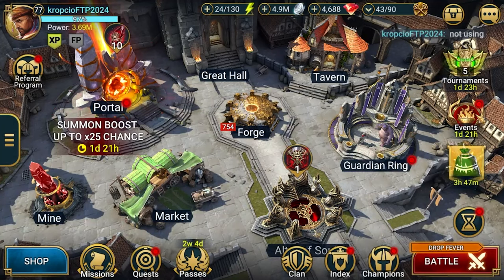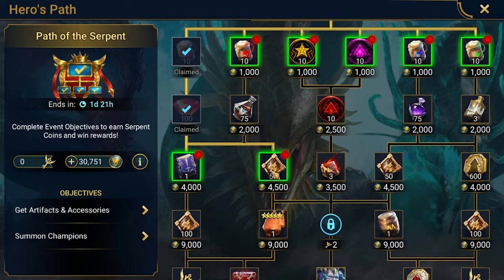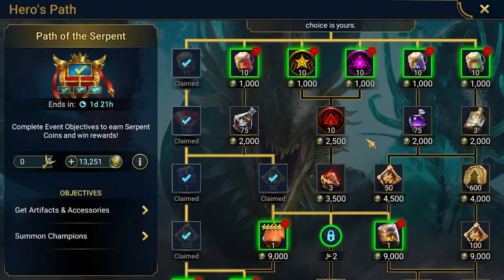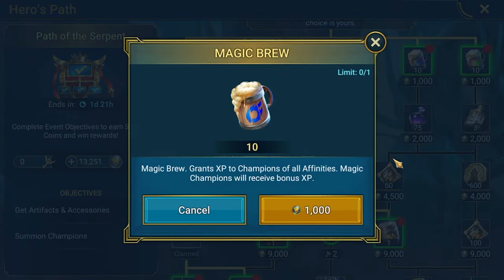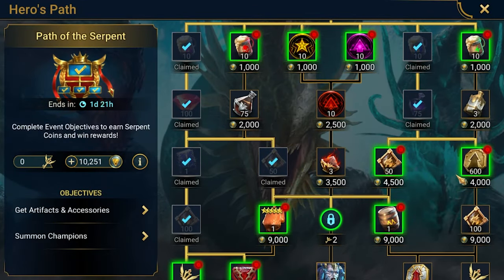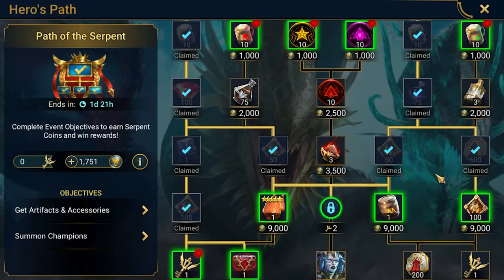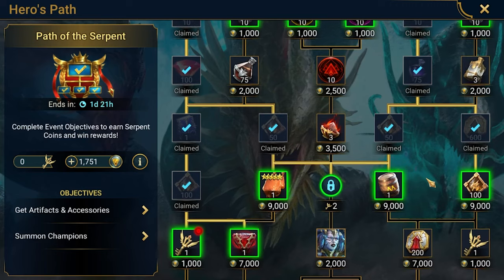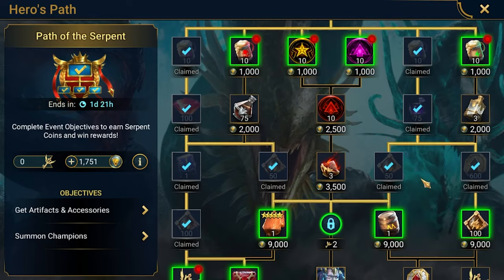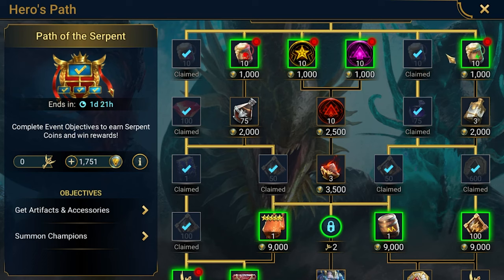Let's take a look at the points for the Path of the Serpent. Let's complete this part — nine. Which way? Probably this way, to get those elixirs. Ten more, got this and this. I need about 7000 points more. I'm not planning to pull more shards — we'll spend a lot of energy on Fire Knight to get some additional regeneration gear. That's my plan.